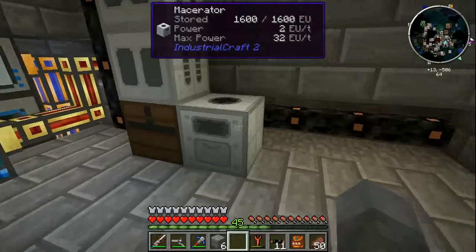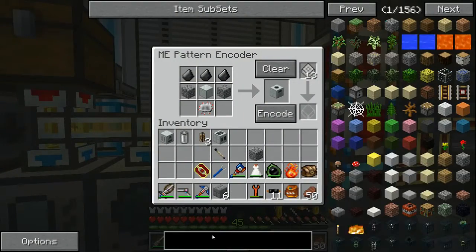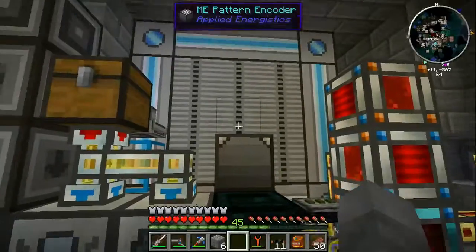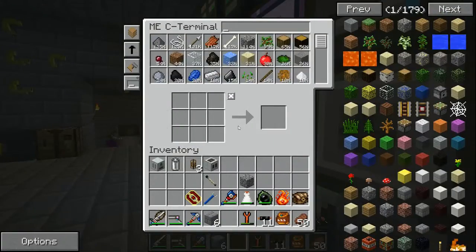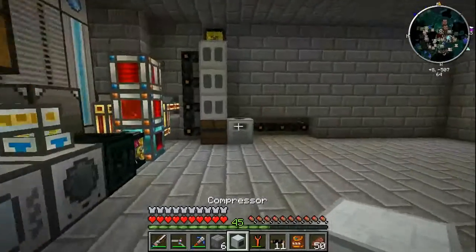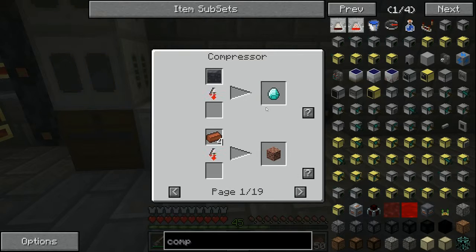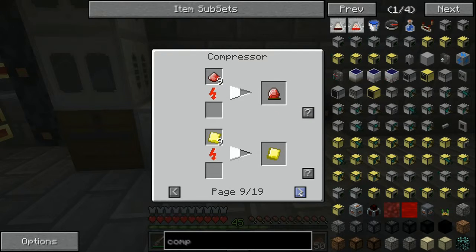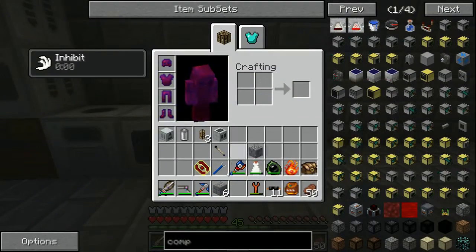Another basic machine you want is the compressor. It's not too difficult to make — go ahead and craft it. The compressor is pretty much the opposite of the macerator. It combines items back together — for example you can pulverize into four bricks or compress them into a brick block. One important recipe is advanced alloy, which we'll use to make more advanced machines soon, and you'll also need it for energy crystals.